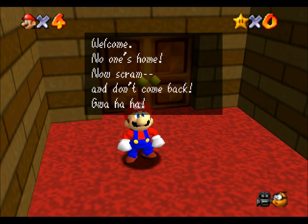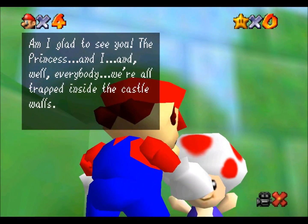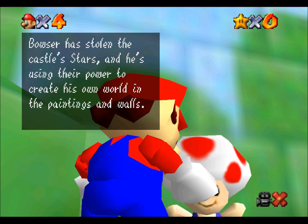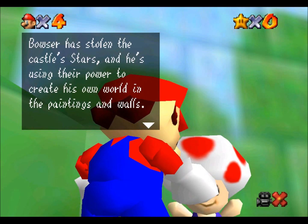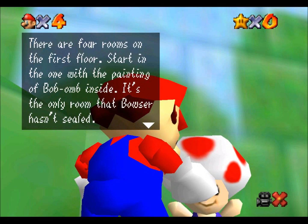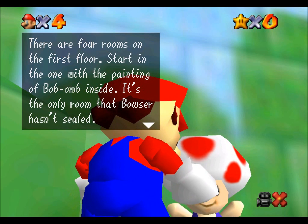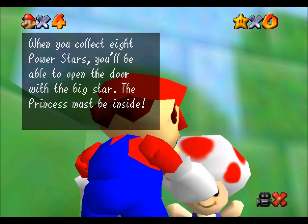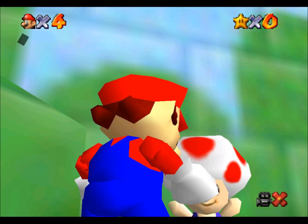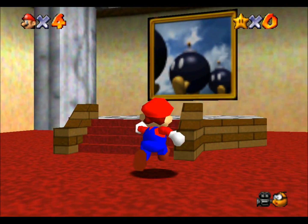'Welcome — no one's home, now scram, don't come back. Blah ha ha.' Shut the fuck up, Bowser — I ain't taking your shit. Hi Toad! 'The princess and I, well, everybody — we're all trapped inside the castle walls. Bowser has stolen the castle's stars and he's using their power to create his own world inside the paintings and walls. Please recover the power stars. As you find them, you can use their power to open the doors Bowser has sealed. There are four rooms on the first floor — start with the one with the painting of Bob-omb inside, it's the only room Bowser hasn't sealed.' Good thing I realized Bowser hadn't actually sealed all the rooms or I would have been screwed.